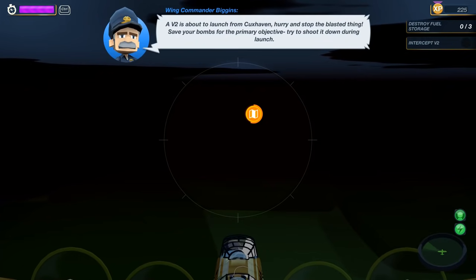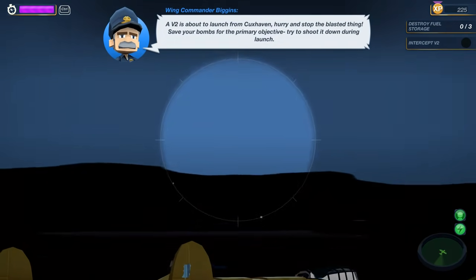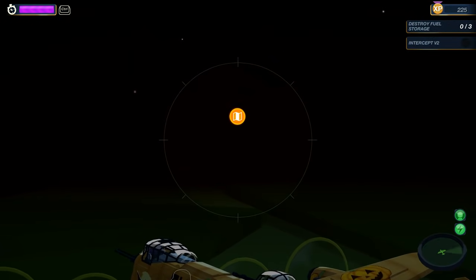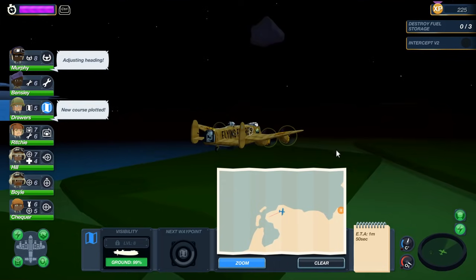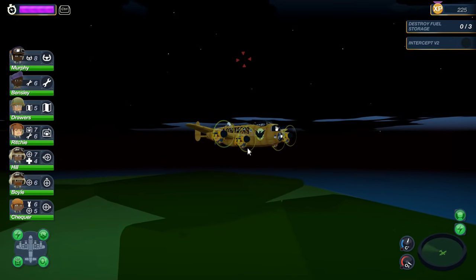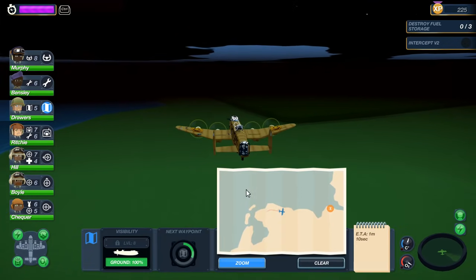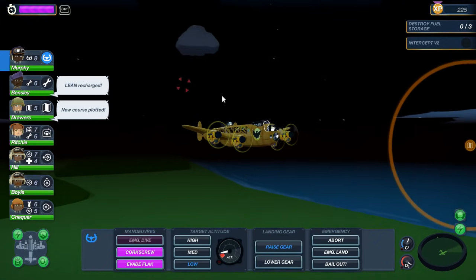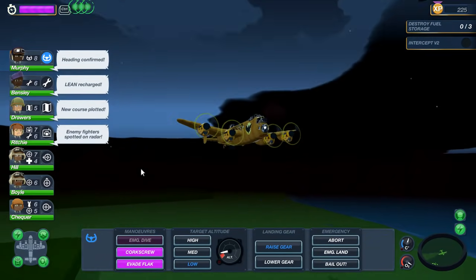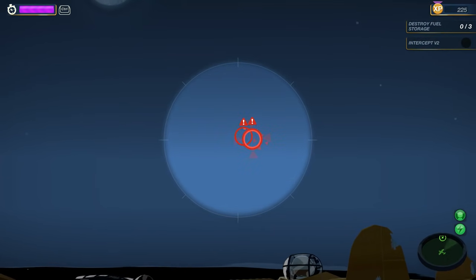A V2 is about to launch from Cook's Heaven. Hurry and stop the blasting thing. Save your bombs for the primary objective — try to shoot it down during launch. So then what is this? It's just a single fighter — weird. We've got our next waypoint over here. We've got to intercept the V2, which is a rocket. We've got to see it taking off. I could always slow it down to really see — as this is a critical mission, I don't mind not getting the extra money. Are we close to the Kiel Canal? There's that one fighter just hanging out, stalking us. Maybe since it's an individual, it's a BF-110? Enemy sighted high. Radio for recon recharged.